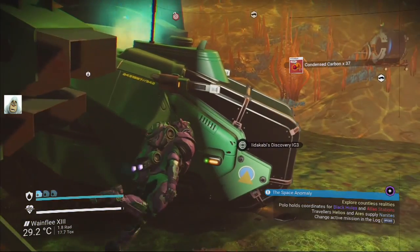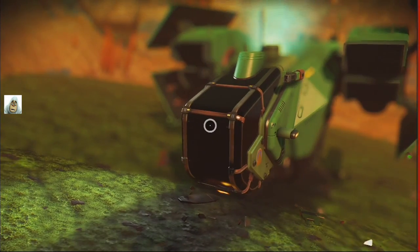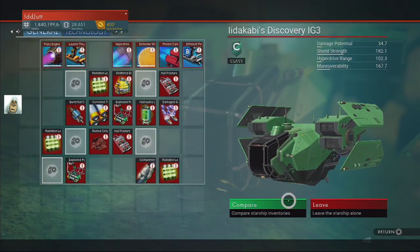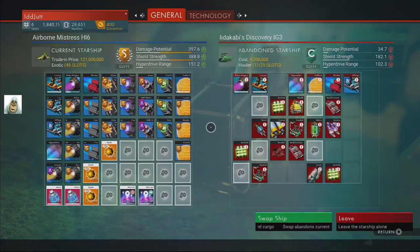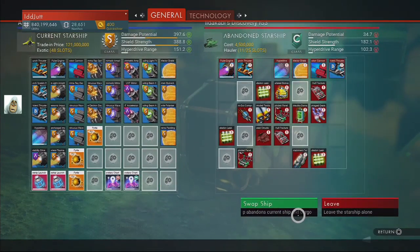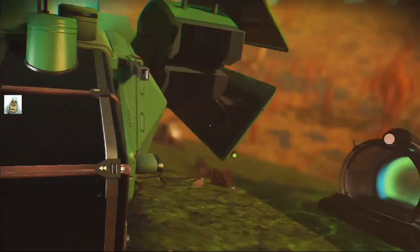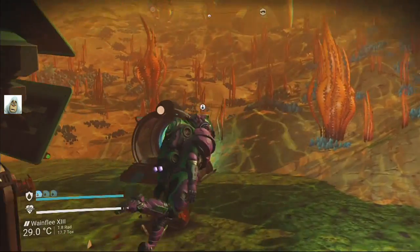Let's see what's wrong with this new hauler. It's only a C-class - it doesn't matter. We'll compare it and swap it with that one. No you're not having my swap - you can sod right off. I reckon I've got too many ships then.